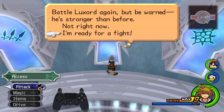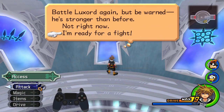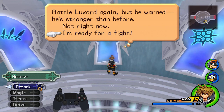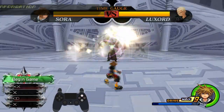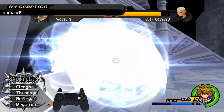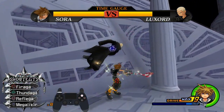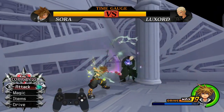To do the actual quick release technique, you just press Triangle on X the moment the reaction command appears. He's going to open with the minigame and the position for that is 3. Then I'm going to loop him — Guard Break, Thundaga finisher — and then he's going to attack, so do a triple Reflect. He'll do the minigame, and that's 1. Do the loop again, he'll do the minigame, and that should be 4.